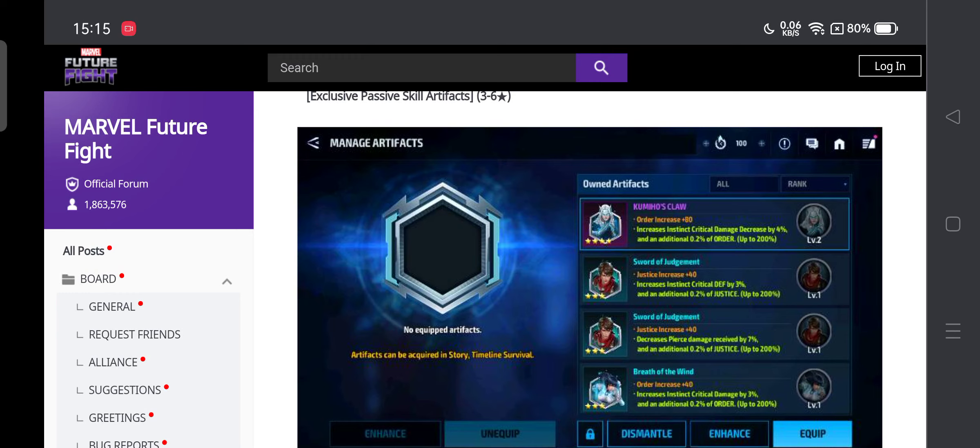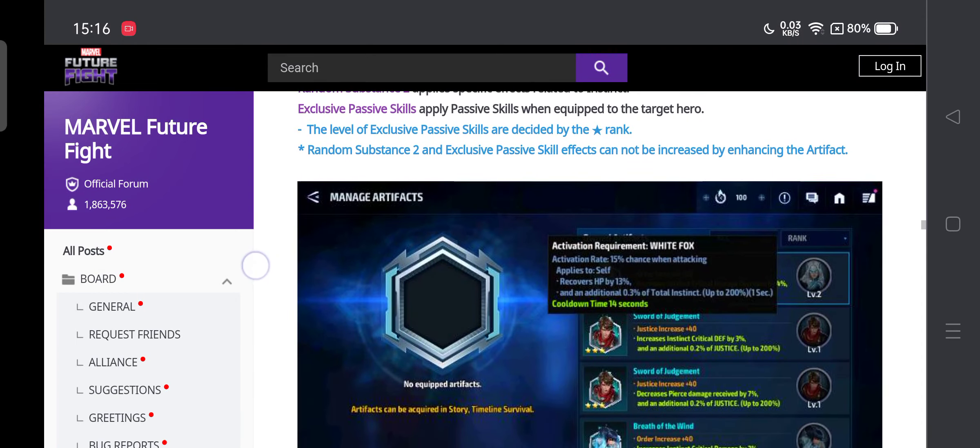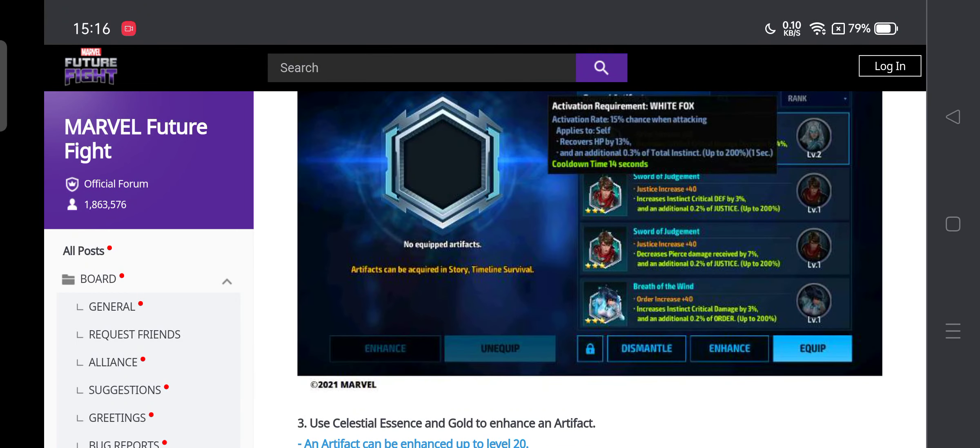Random Substance 1 amplifies one option among justice, clarity, etc. Random Substance 2 applies a specific effect related to instinct — so you can amplify the type of instinct your character has: justice, clarity, order, or destruction, which you can check in the character description. Exclusive passive skills apply passive skills when equipped to the target hero regardless of type. You can increase various stats on a character through these artifacts.